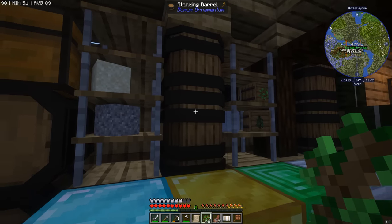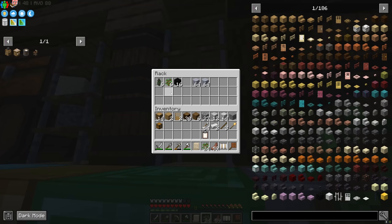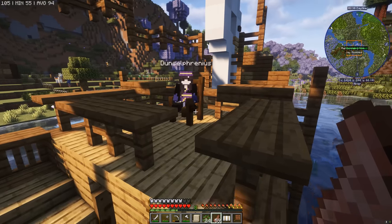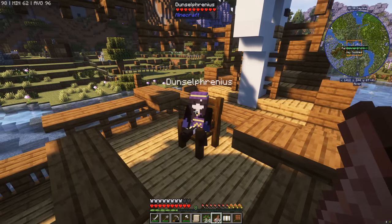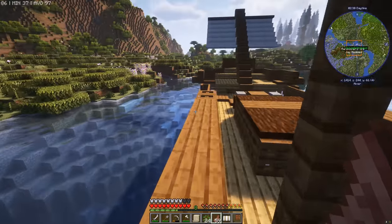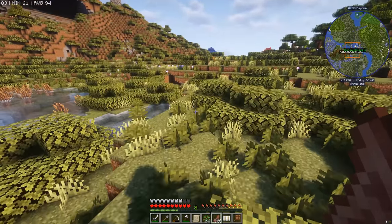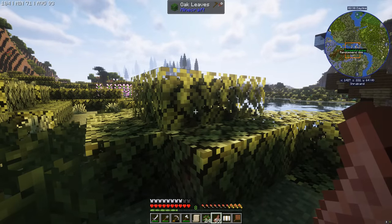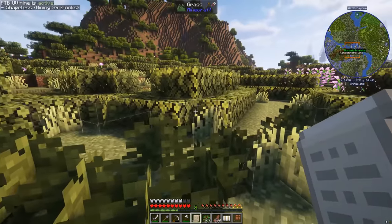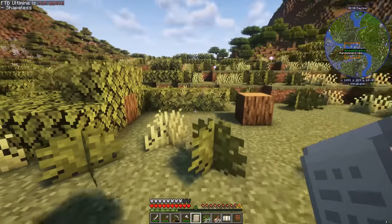Got a spruce sapling. Dunny doesn't look like she's going to help us this episode — she's just soaking up some rays. The area across the other side of the river looks perfect to set up our starter forests. We'll get some cool berries as well. Let's clear the area so we can put down some saplings.